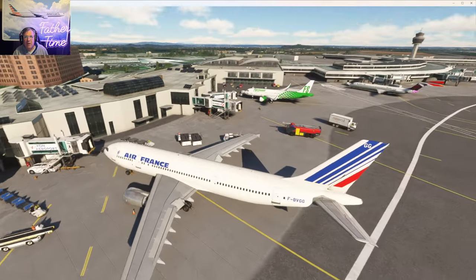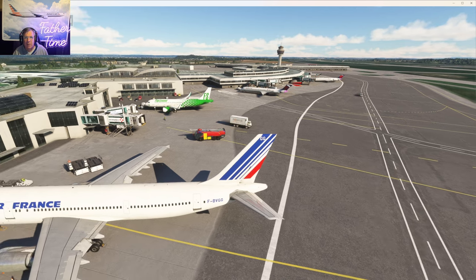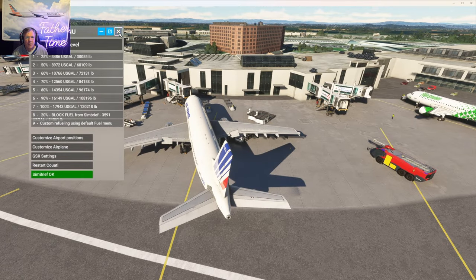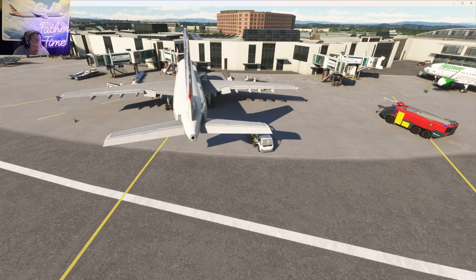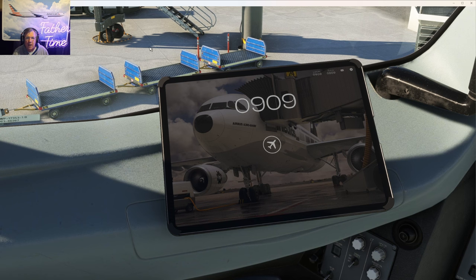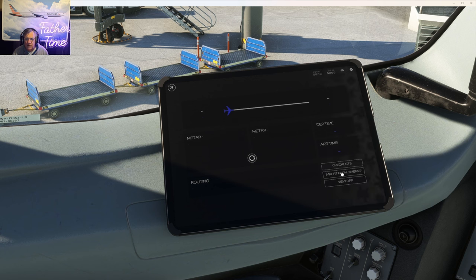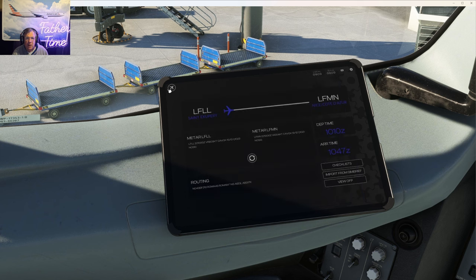Air France colors, Air France flight 1704 — which is probably going to be 48 Golf Mike — is in position. The fuel truck is here; I'll load it through the EFB. What a great product the Inibuilds A300 is, by the way. I'm also working on the TFDI MD-11 project — it's coming out great. I'll get my SimBrief flight plan for Lyon to Nice. It's imported. View the operational flight plan — looks good. Let's do the logbook real quick.